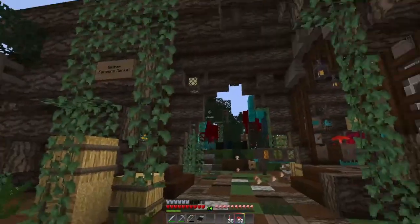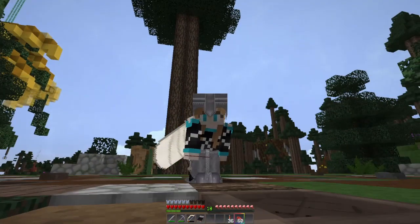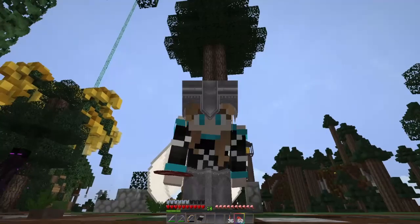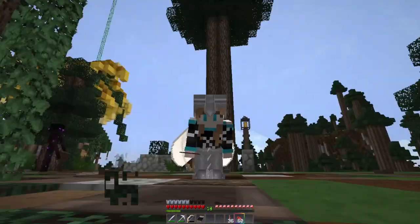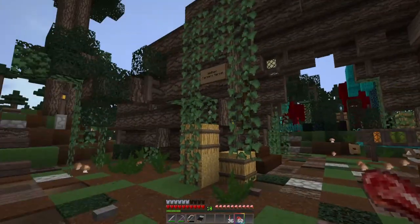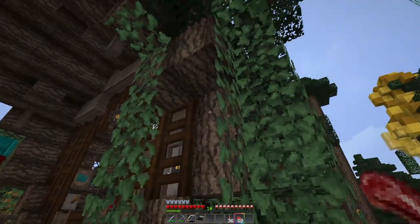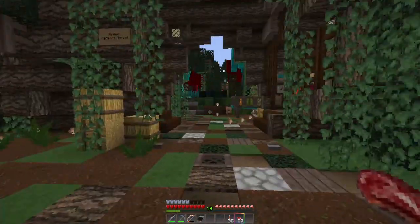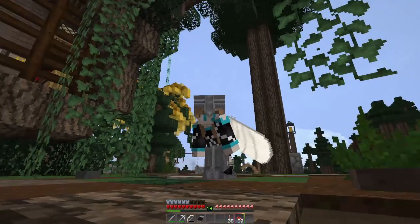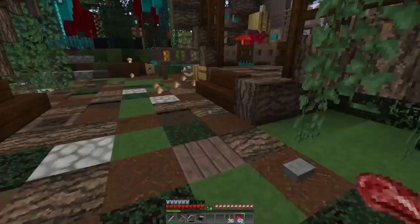Along this path here is another hollowed-out log, a little different because I made the center section look like it's been rotted out. You know what I really wish we could have? Mossy wood blocks — like how you can mix vines with stone or cobble to get a mossy version. I think mossy logs would be really, really cool. You could put mossy wood in these openings and it would look more rotted. Someone else must have thought of this — we should make a suggestion to Mojang: mossy logs.